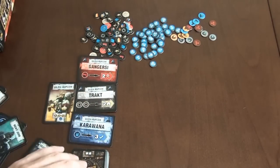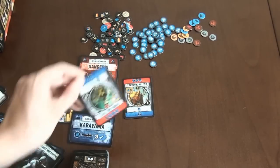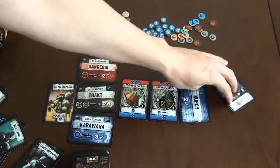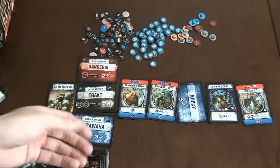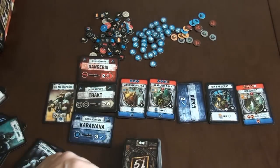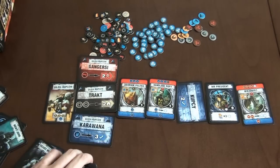We begin the game with the Lookout phase, where we try to gather information about locations we can conquer or incorporate into our state. We put five cards and then each player drafts those cards from the middle of the table, then draws another card, until each player has taken two cards from the middle of the table and one card from the deck.